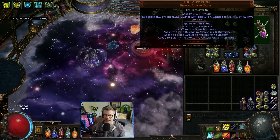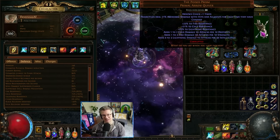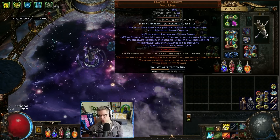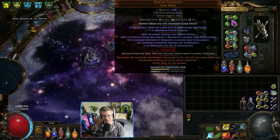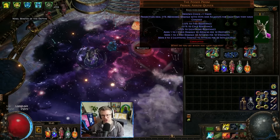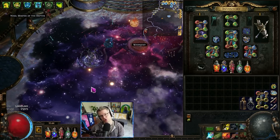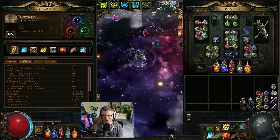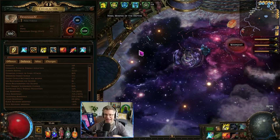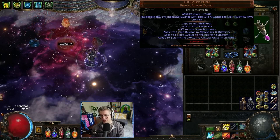We're also using the Poised Prism, introduced two leagues ago, which gives cold, fire, and lightning damage per attribute — we currently see attribute-stacking inquisitors doing this. The cool thing is this also encourages us to stack all attributes. On top of that we're using Fractal Thoughts, which gives crit multi if dex is higher than int, 15% dexterity if strength is higher than int, plus elemental damage per 10 dexterity, and plus 2 max life per 10 intelligence. Fractal Thoughts plus Poised Prism really encourages tri-attribute stacking as we keep pushing the build.